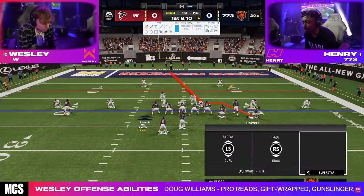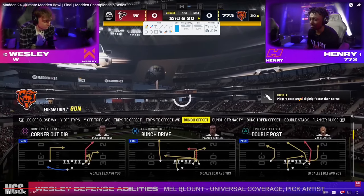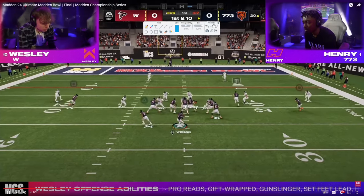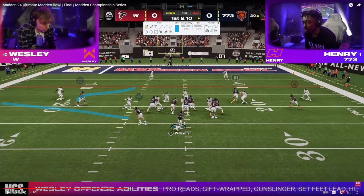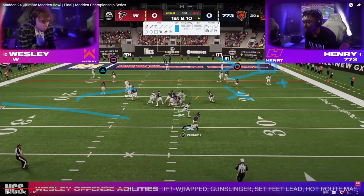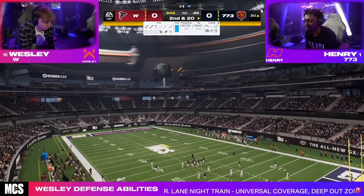Now we have a red zone situation, ball around the 20-yard line. Henry's going to go to this play — this is a very popular play. It's a short side bunch setup, out of Z spot and go. When you motion this route out, when he takes his setter and gets upfield, he can pull a third to the middle of the field. When he does that, this corner can be thrown in that little pocket. The pressure from Wesley unfortunately comes, and Henry got a lot of unfortunate breaks this game — including several intentional groundings on throwaways.